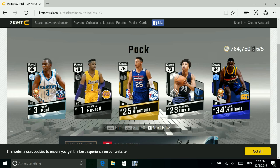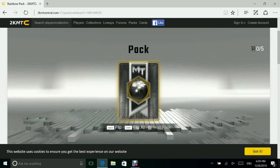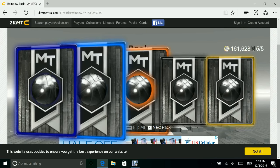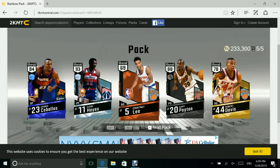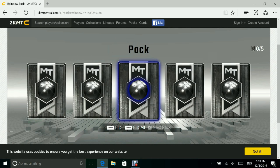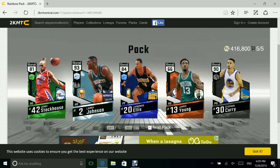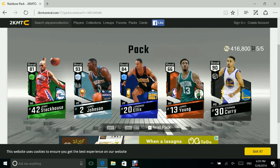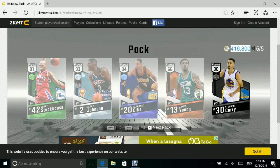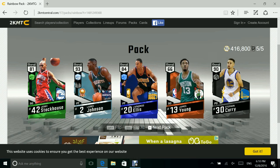95 overall Chris Paul, Ben Simmons — the rookie out of LSU — he's gonna be something I think. 93 Alvin Hayes, whatever his name is, Courtney Lee. We get a 93 Jerry Johnson and a Curry. I don't think we'll pull LeBron, but we ended with a Curry and got three 99 overall Kobe Bryants! Thank you guys for watching, don't forget to like and subscribe, and check out my friend's channel Jake — I'll leave that link in the description. Peace!